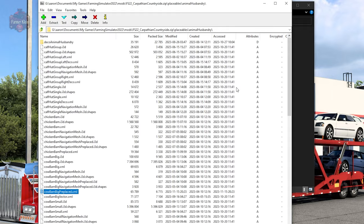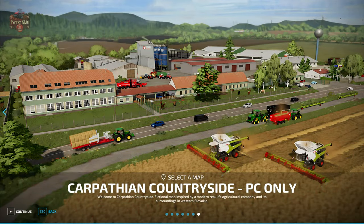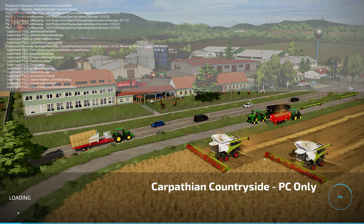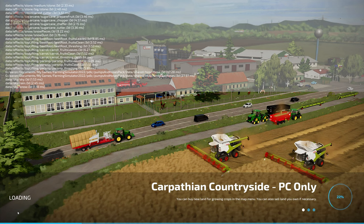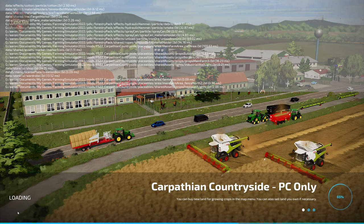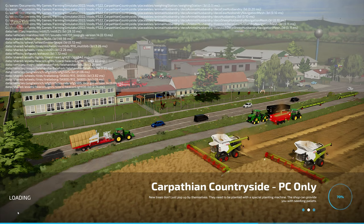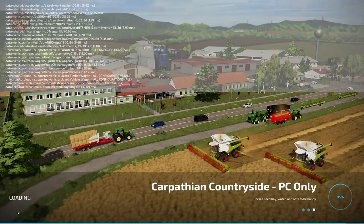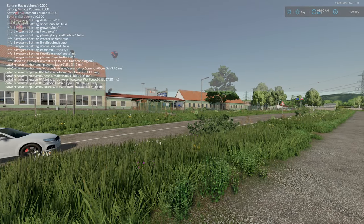With the last file edited, close the map and then launch the game to see how it all works. To test the map, start a brand new game save and make sure the animal grazing mod is selected. We'll also pull up the game log and watch the map load so we can see if there are any syntax errors on the four files we edited. If we do see log errors or warnings, we can pull the map back up and double-check our work before continuing with testing. The map loaded up clean as a whistle.